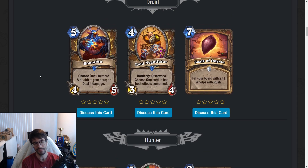Next up, Druid. Boomkin — I like the name, taking its roots from WoW. Five mana 4/5. Choose One: restore eight health to your hero or deal four damage. It's pretty good — five mana 4/5, deal four damage is very good. It's kind of like Flanking Strike but for Druid. Maybe not strictly better than Flanking Strike, but it's a similar, pretty acceptable card.